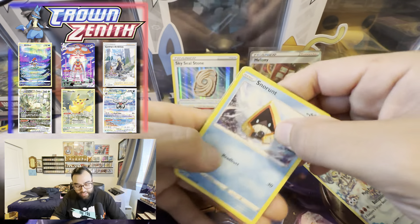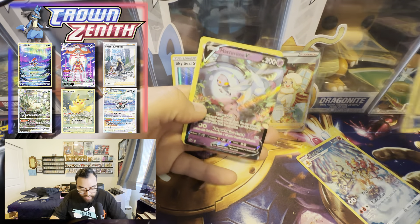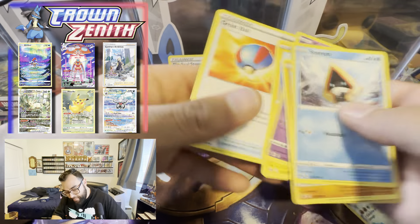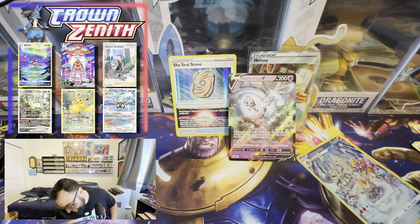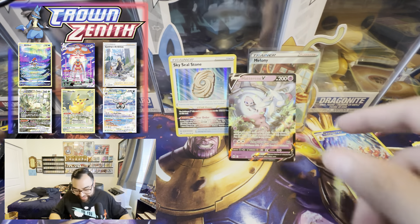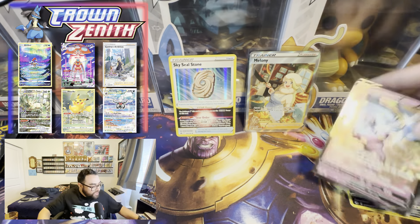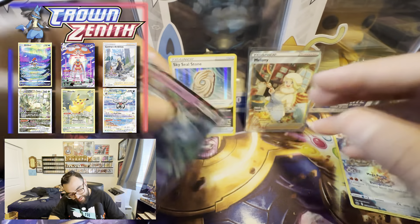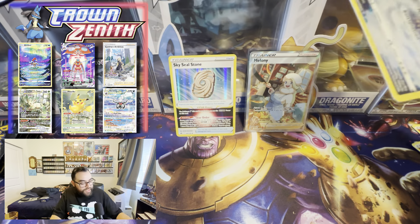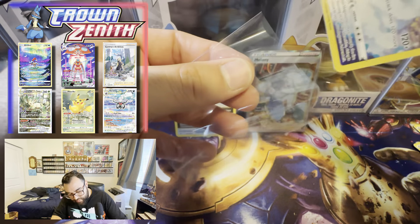We're gonna get into that WWE pack — that's why we're here ladies and gentlemen. Dumbo banger — our V is a Hatterene V. Actually, I think I need this — hold on, wait a minute. Oh dang it — we've already pulled it. I thought I was missing it. Not the dupes, bro. Not the dupes. You know how many of these I have?